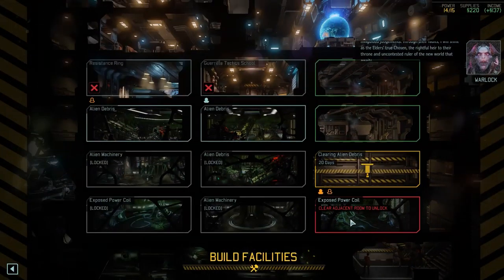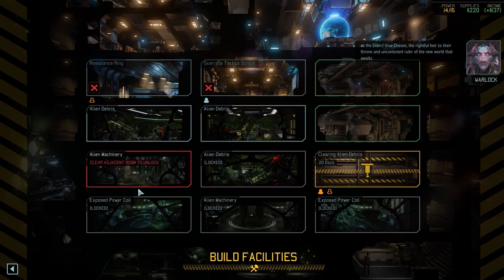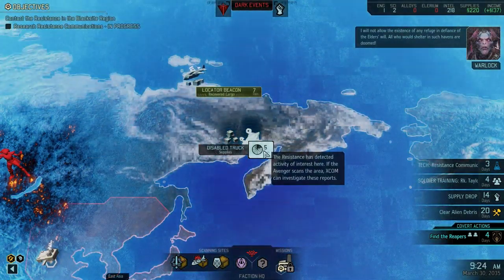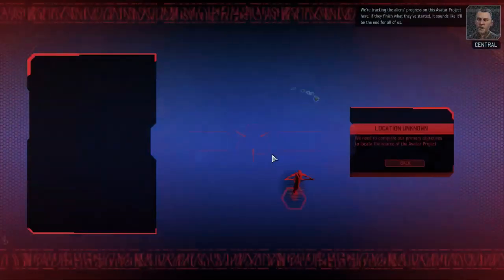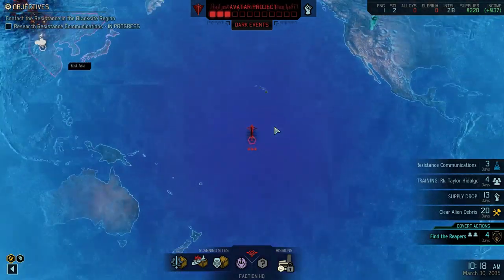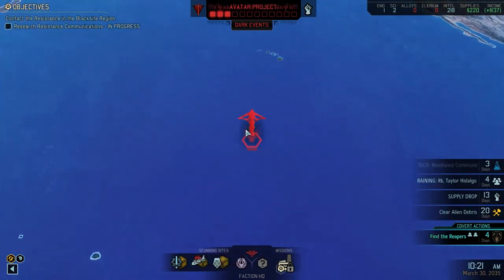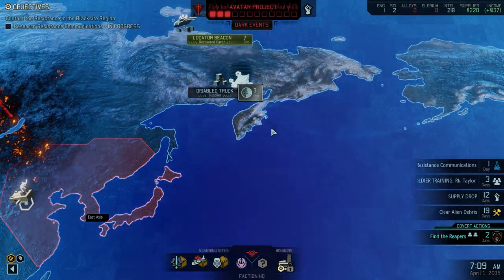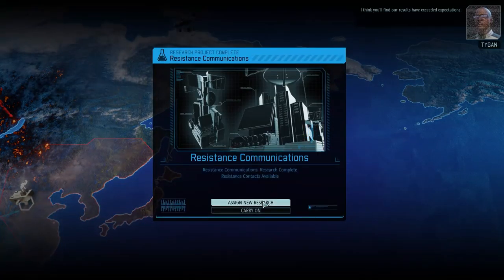By their own ambitions, their own misguided judgements. Through their faults, I will shine as the Elder's true chosen, the rightful heir to their throne, an uncontested ruler of the new world that awaits. I will not allow the existence of any refuge in defiance of the Elder's will — all who would shelter in such havens are doomed! The Avatar project is now live. Good news, everybody — we all love the Avatar project.